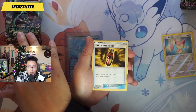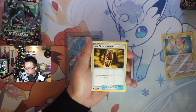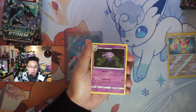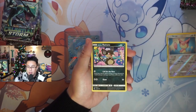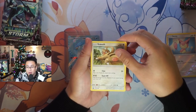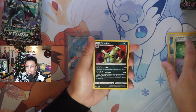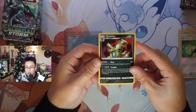Celestial Storm released in the Sun and Moon era — that was the last era. We're currently in the Sword and Shield era, but it's so insane that it's about to be two eras ago now that Scarlet and Violet is going to be releasing in January. Mudkip, Alolan Ratata — right now it's like the previous one, but now it won't be like that. We got Life Herb and we get a holo Tyranitar.